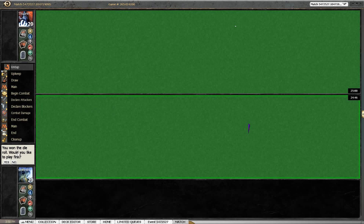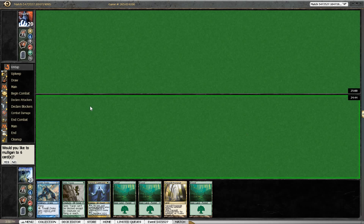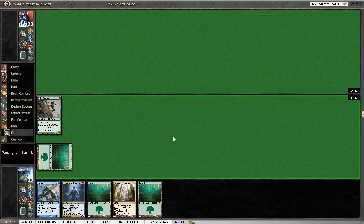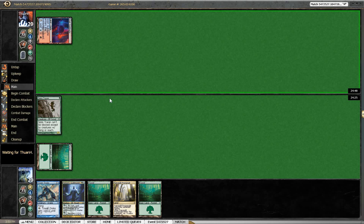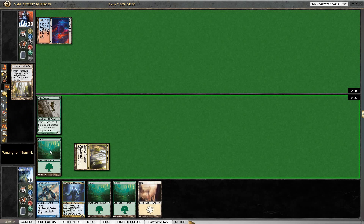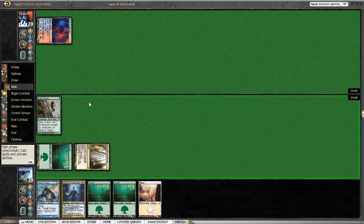Here we are in round one, winning the die roll and playing first. This hand isn't slow — we can turn one Spire Tracer, then Transguild Promenade, and go from there, so not a mulligan. The Promenade certainly helps, and our opponent is keeping his hand. We aren't going to hold back Spire Tracer just to use the Guild Mage — the Guild Mage will provide a lot of value if it survives anyway. That way we have Spire Tracer in play to interact with his board or deal some damage, so now most of our mana is fixed.